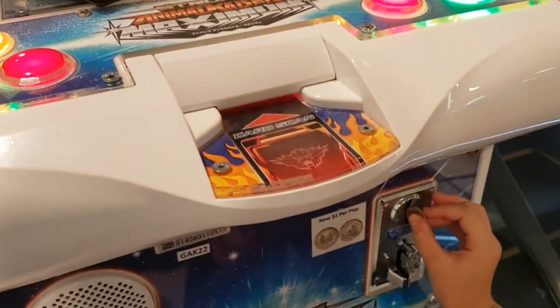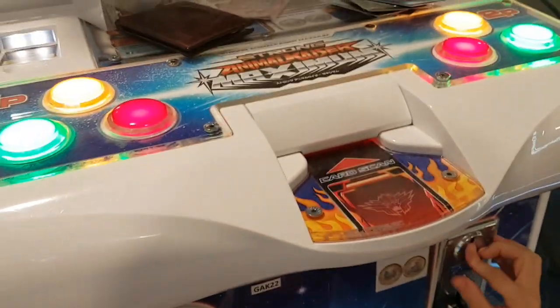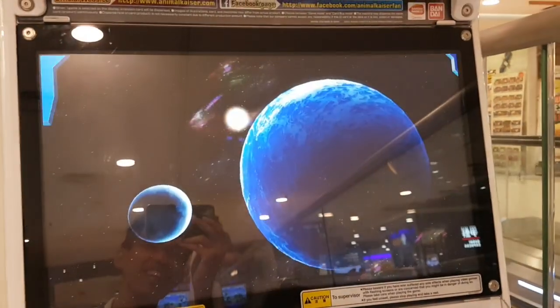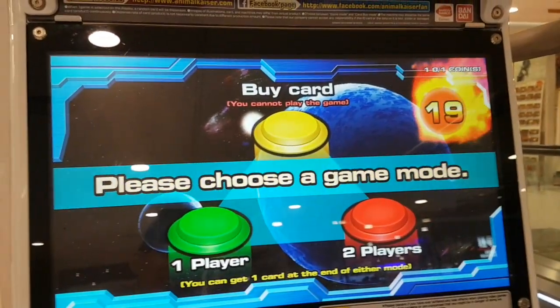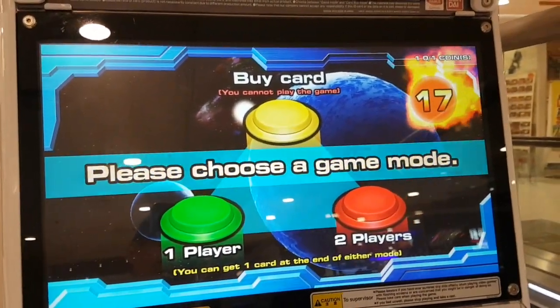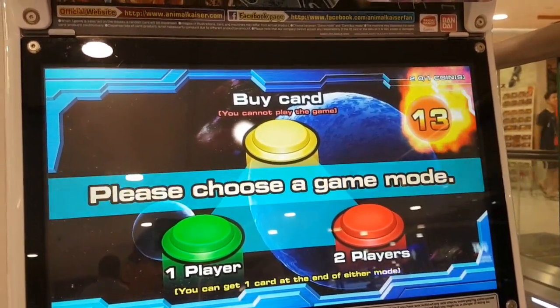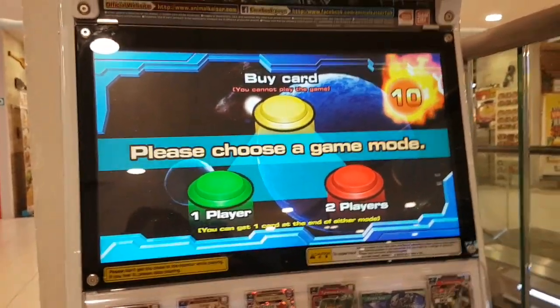We have a friend here who's going to show us how to insert the three credits. When he inserts one credit the game triggers, then the second one, and you can see in the top right there's one. Insert the third one and you'll see two zero slash one coins — so three games are inside.